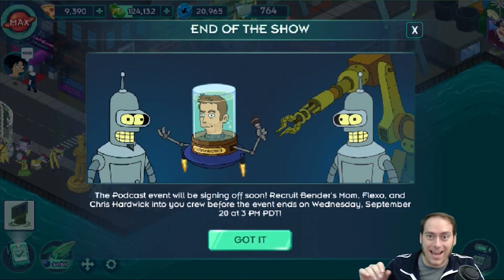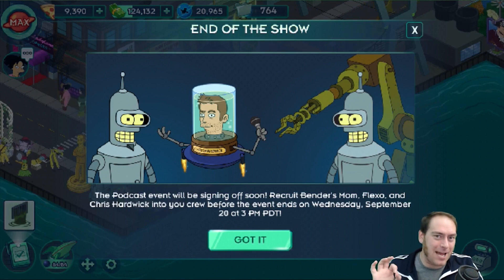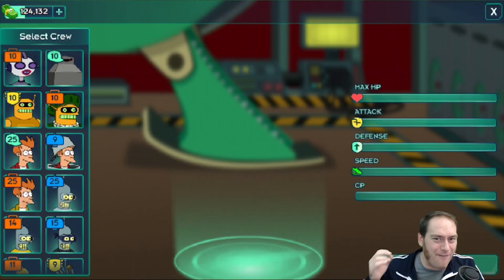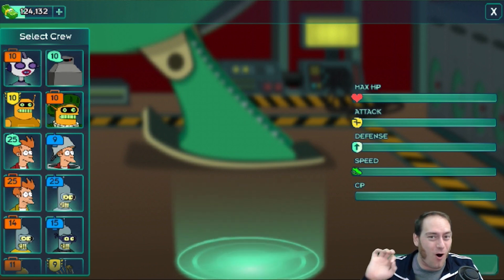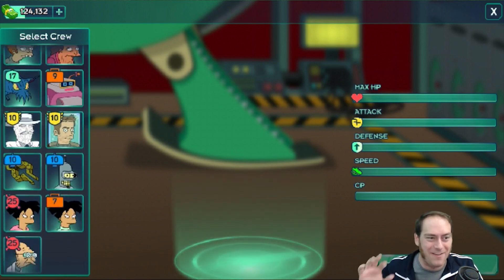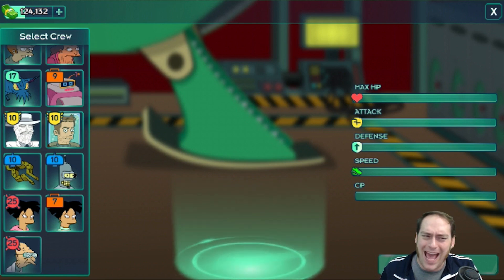Hey everybody, it's Wilbits. As we're clicking through a little bit of a lull in the most recent Futurama event, I've had a lot of spare time and resources to start maxing out my characters. At this point I have almost every story character up to max level and about a third of all the characters in the game overall. And as I start having access to more and more redundant characters, I think this might be a good opportunity to talk about the game's class system and how really bad it is.